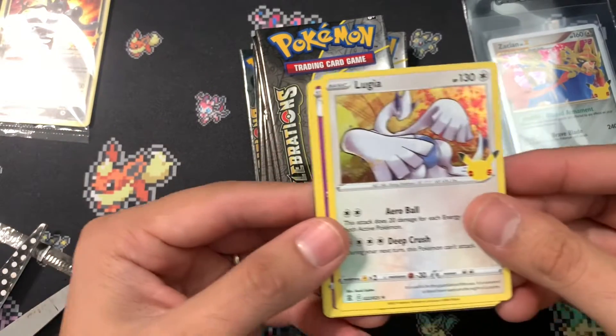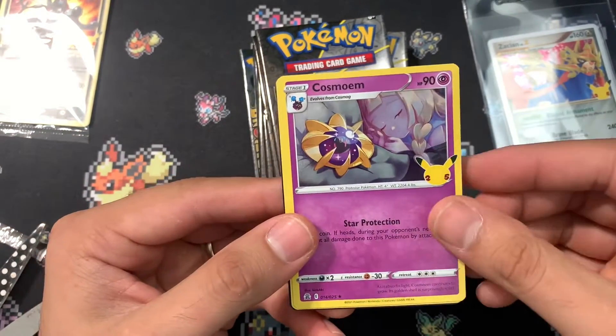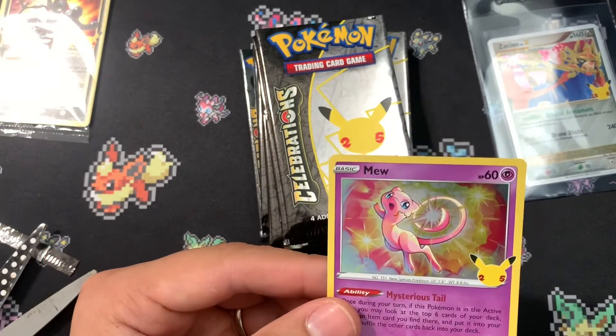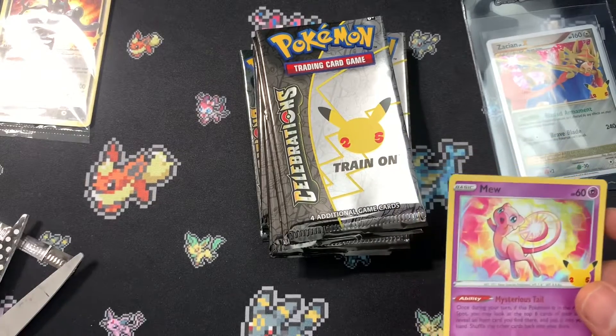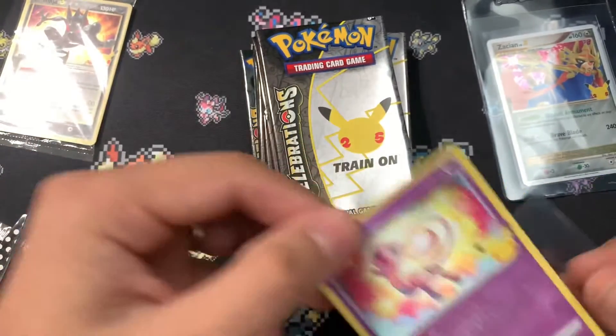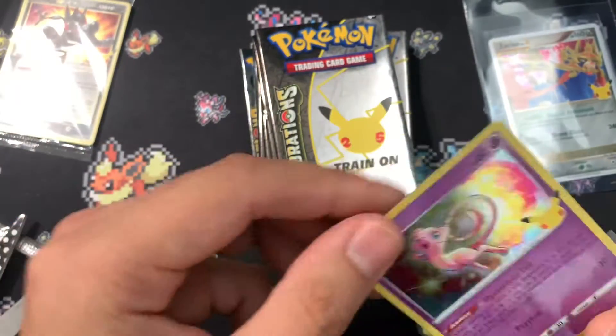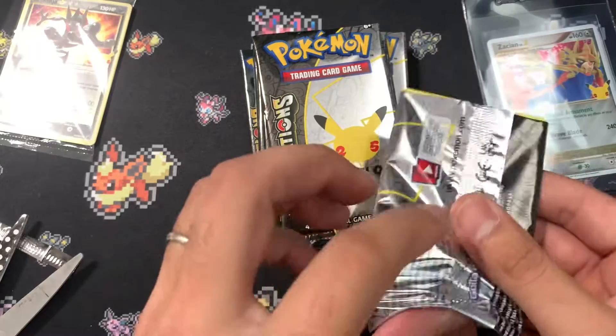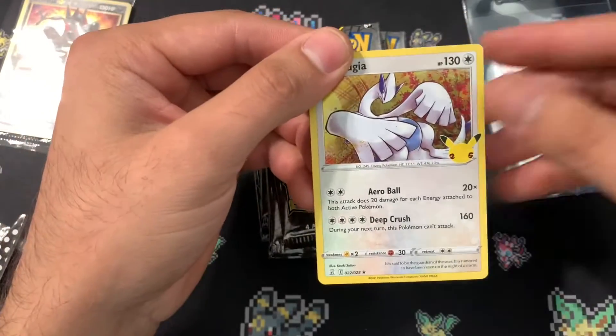These two Japanese packs — we have a Palkia, a Lugia Cosmo, and a Mew. Very nice! I'm going to sleeve up the Mew right now because I personally love this card and hope to get one graded as a 10.